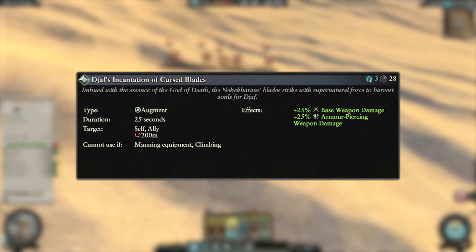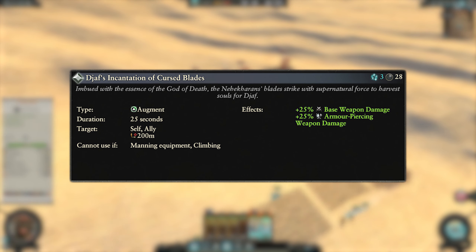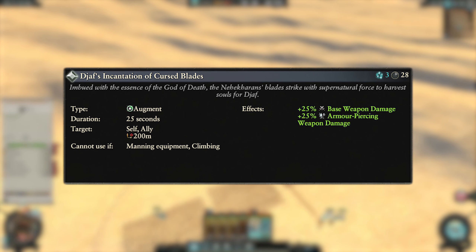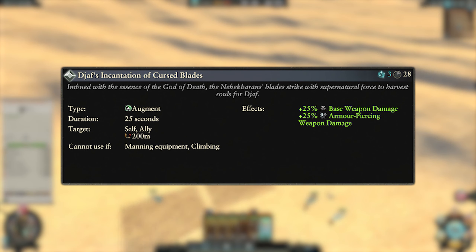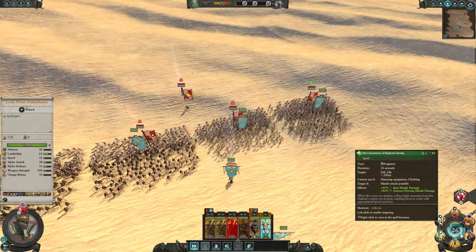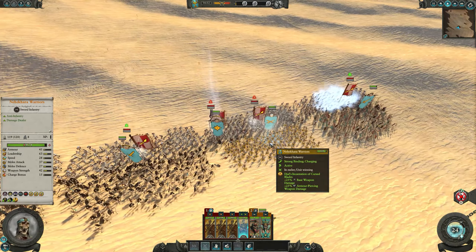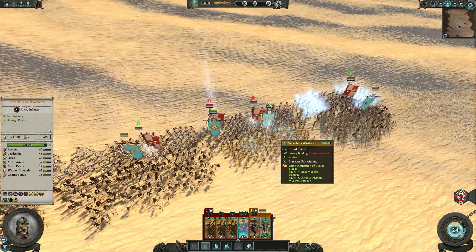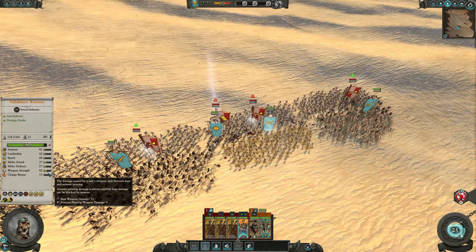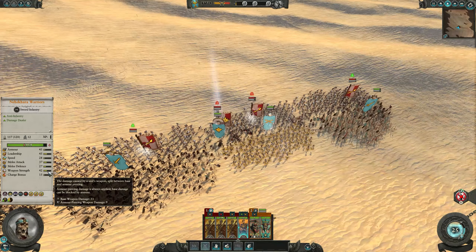Our first castable spell is Jaff's Incantation of Cursed Blades. This is an augment spell, it costs 3 winds of magic and has a 28 second cooldown. It can only be targeted on allied units and has a 200 meter cast range. It provides plus 25% to base and armor piercing weapon damage for 25 seconds. This only gets more value the higher the initial stats of the unit you use it on are, so casting this on high tier front lines will get you massive increases to their stats for a tiny price.